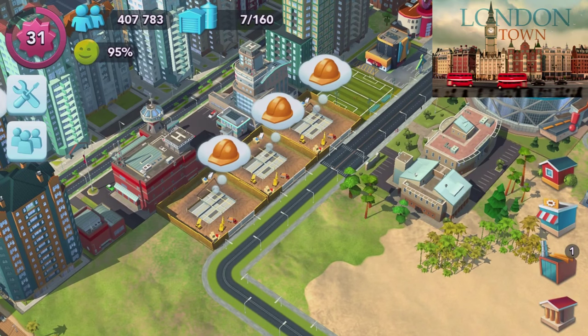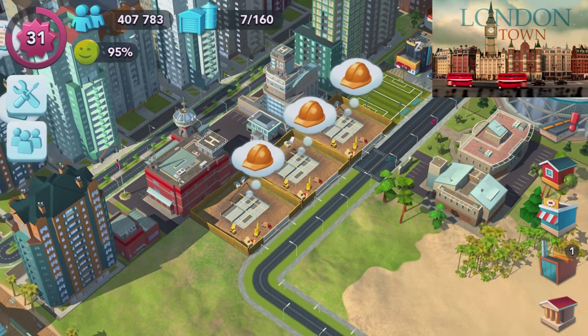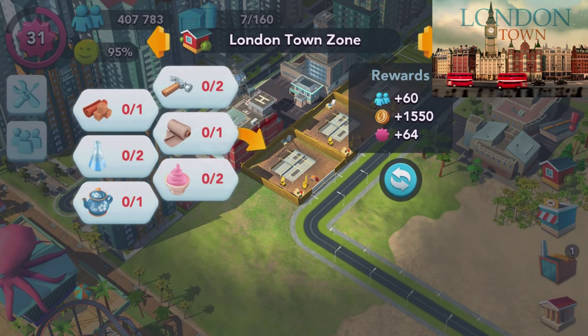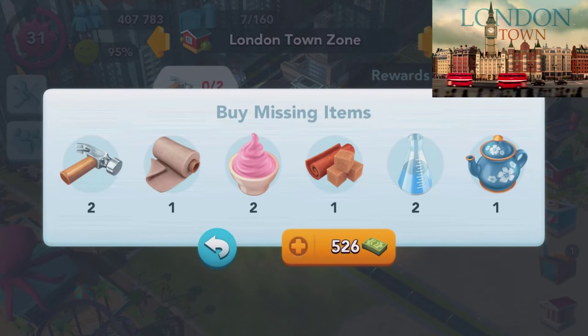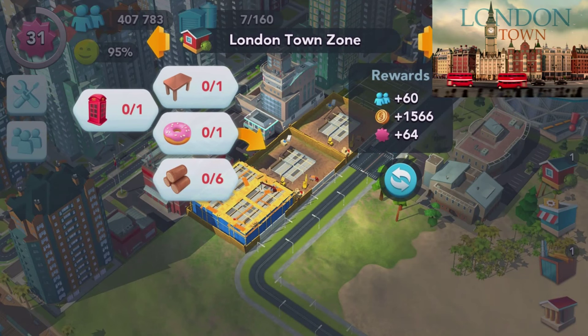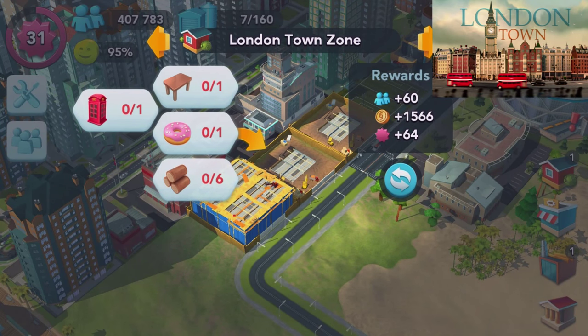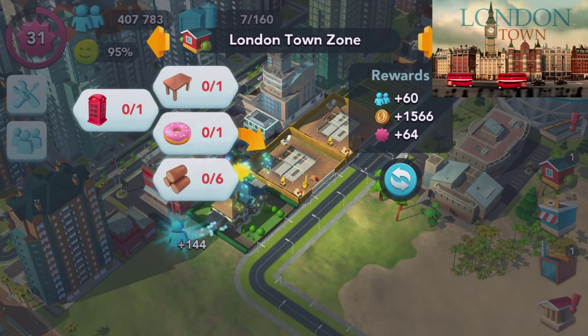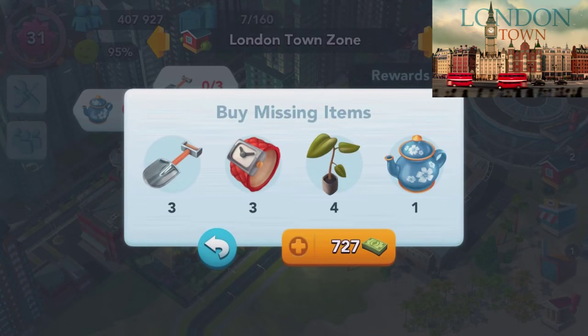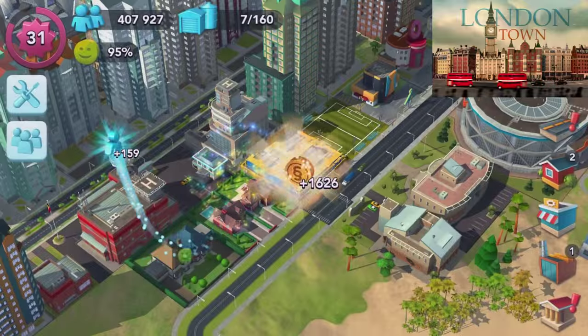There are a couple of different special objects you need to collect. Over here we've got the teapot, Bobby's helmet and telephone box. There's a teapot and a couple of cupcakes — let's pay for all of this stuff. And there's a telephone box, the very London style red telephone box. Let's pay for that. And what else? Just another teapot — looking very almost oriental, Japanese almost.